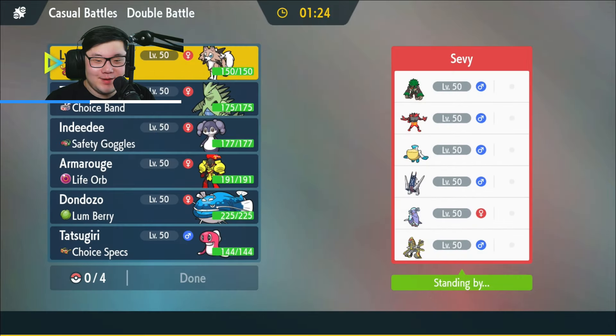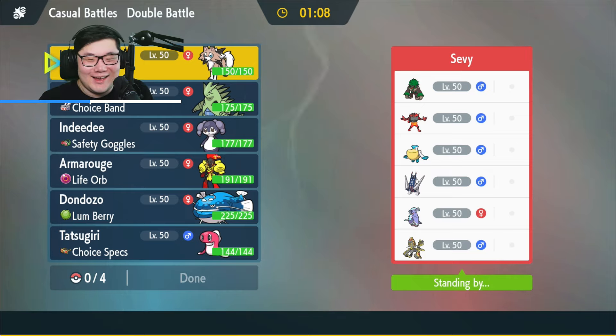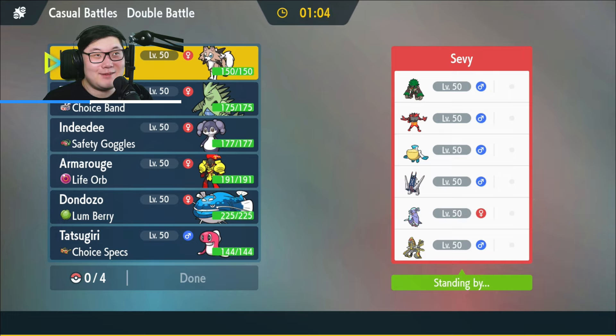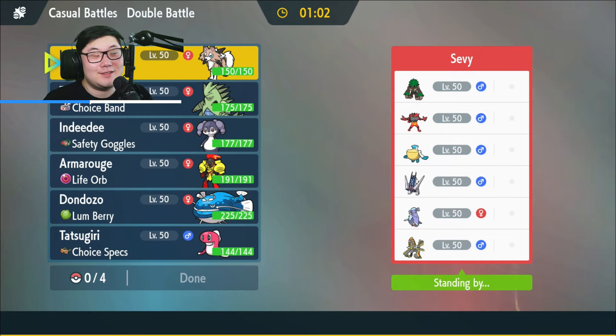Rillaboom, Cinderace, Pelipper, Archaludon, Oricorio, and Kommo-o. Is Clangorous Soul a dance move? It actually might be. I didn't think about it — unless it's kind of like when Kommo-o did the dance for the Z-move Soul Blaze. But I have no clue. I'm assuming it is if it's on a team like this. Weird matchup.